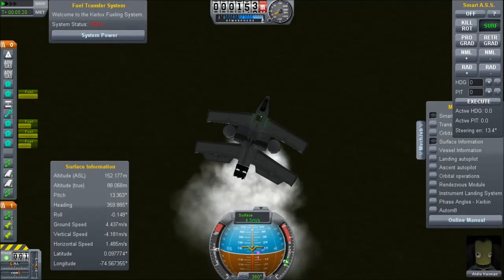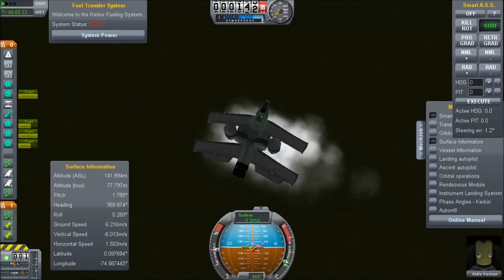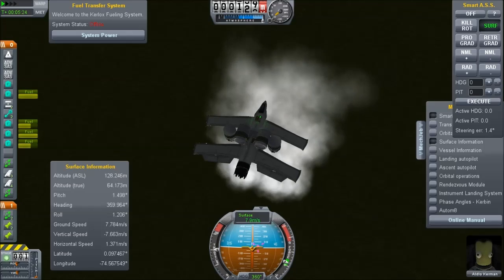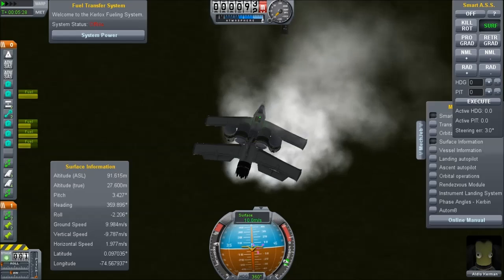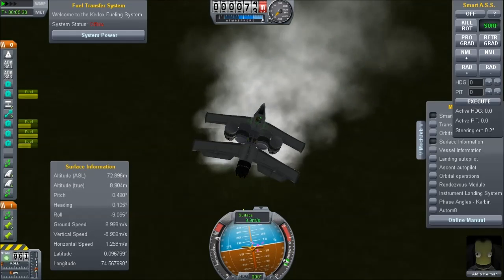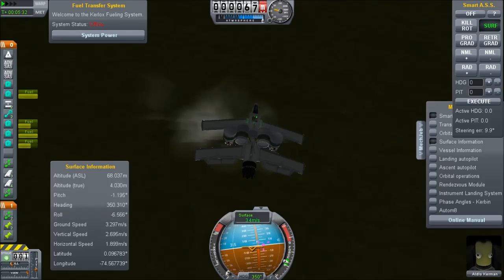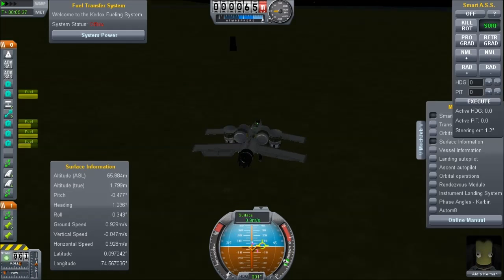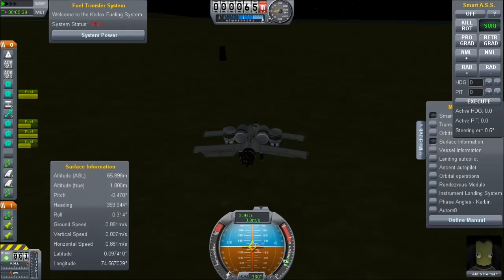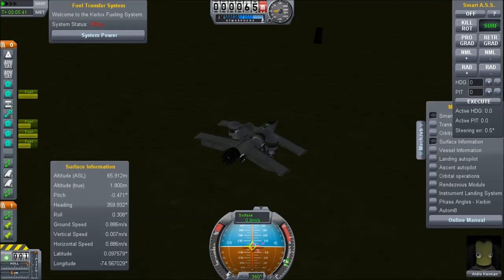Hello, it's Scott Manley here, and I'm still messing around with VTOLs. I have spent some time working on the design, and I made some improvements. I managed to really get these things to land with some precision, although not always perfectly. As you can see, I managed to put this one down within a relatively short distance of the Kerbal Space Center monolith.